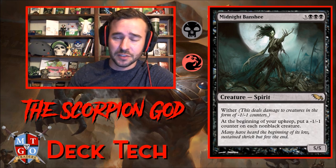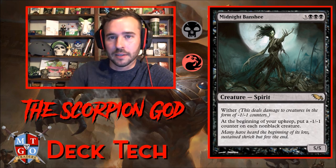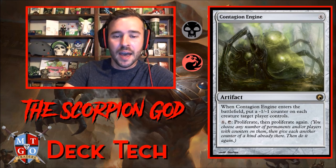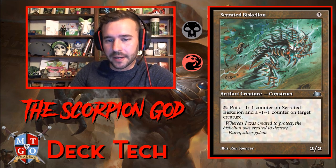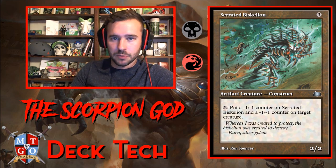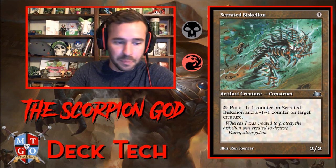Also running Midnight Banshee — we're only running nine creatures so we don't have to worry much about it killing our own. At the beginning of your upkeep, put a minus one counter on each non-black creature, which keeps that cascading effect rolling onto opponent's creatures. Contagion Engine enters the battlefield and puts a minus one counter on each creature target player controls, then the four-mana tap ability lets you proliferate — a good mana sink late game. Serrated Arrows is a two-two body for three mana: tap to put a minus one counter on itself and then on another target creature, so it sets up card draw and kills itself, drawing a card in the process.